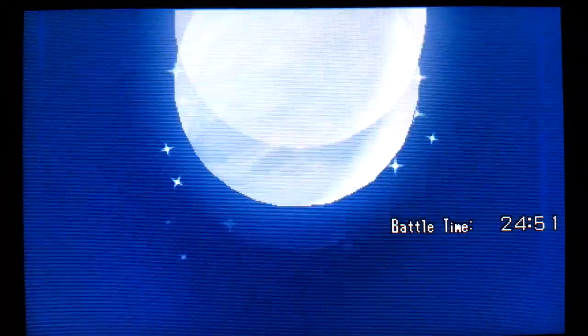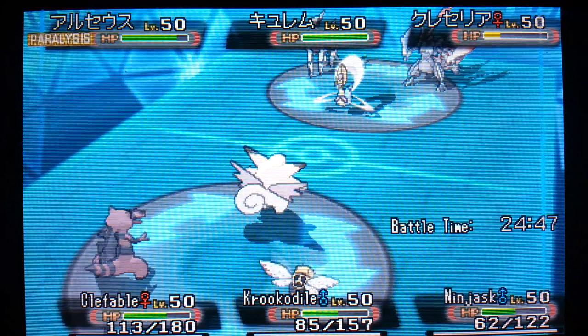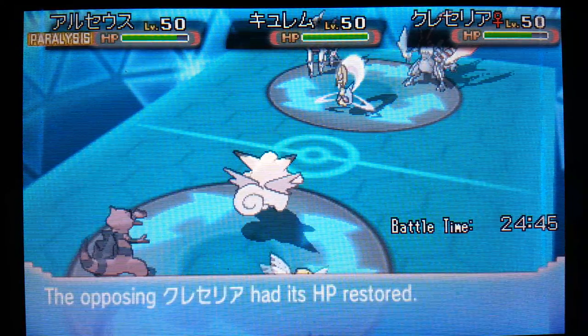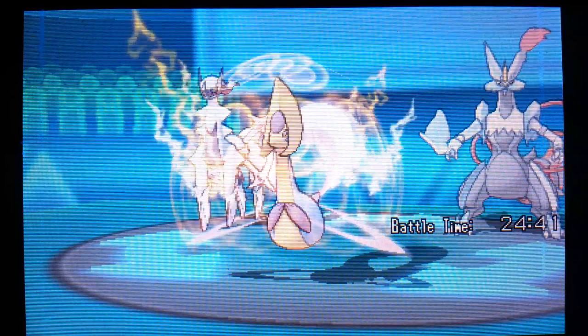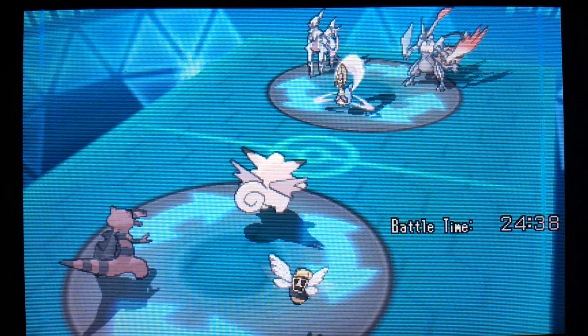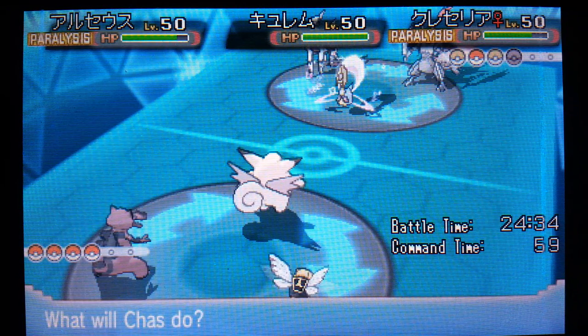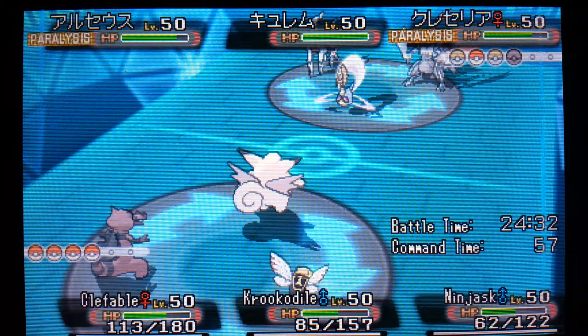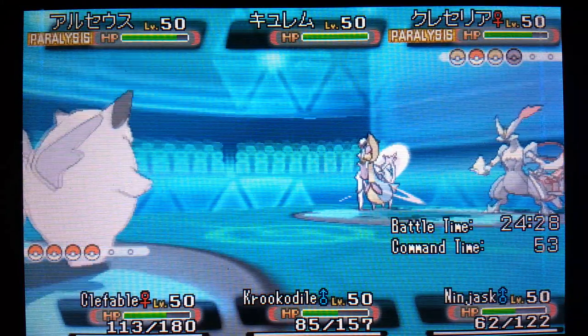So as soon as we can take care of this Cresselia, we can go for the Earthquakes. Would they stay in the active spot with us right now though? I'm going to rotate into our Ninjask and go for another Substitute. They stay active - alright, so if we can survive a hit here. We will not, because we already saw it did enough damage to break the sub. Let me do some math in my head - we have 32 HP. I've got to see if I have enough HP left for a Substitute. Total is 122, so it's only using 30 HP per Substitute.